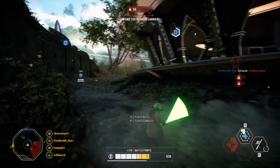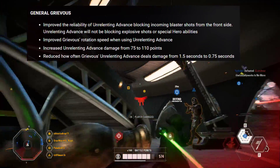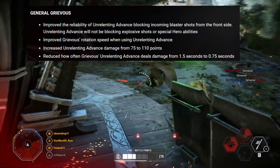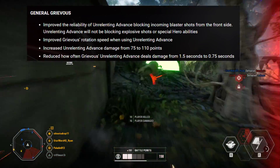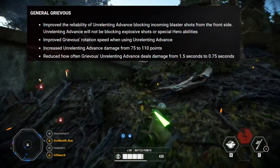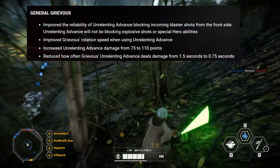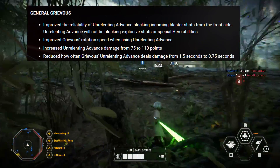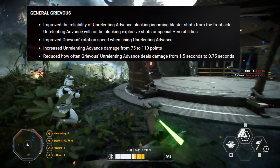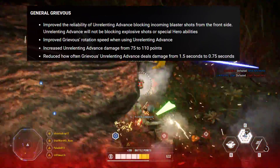Starting off with General Grievous's improvements, the patch notes say they improved the reliability of Unrelenting Advance blocking incoming blaster shots from the front side. Unrelenting Advance will not be blocking explosive shots or special hero abilities, so keep that in mind. They also improved Grievous's rotation speed when using Unrelenting Advance, and they increased Unrelenting Advance damage from 75 to 110 points and reduced how often it deals damage from 1.5 seconds to 0.75 seconds.